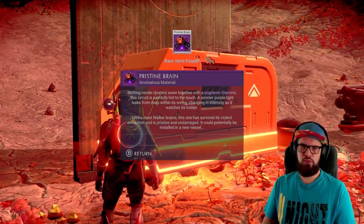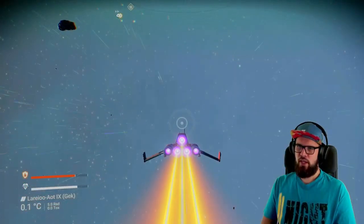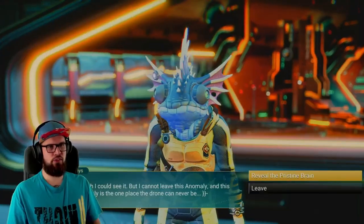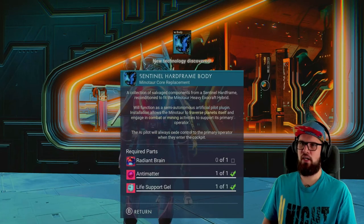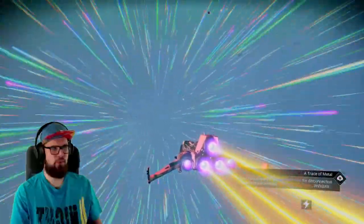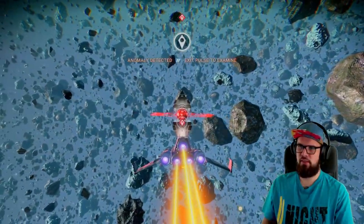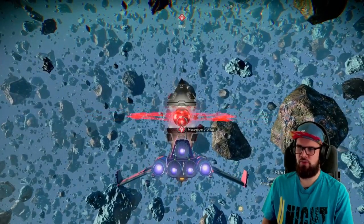You will receive one pristine brain. Head back towards your starship, take off, fly into outer space, and summon the anomaly. Make your way up to iteration Tetis and interact with them. Choose to reveal the pristine brain — the sentinel hardframe body should now be unlocked. Return towards your ship and fly out of the anomaly. When in space, make sure to pulse and you'll see that the hacked brain is looking for a connection. Once you have an anomaly detected, exit the pulse.